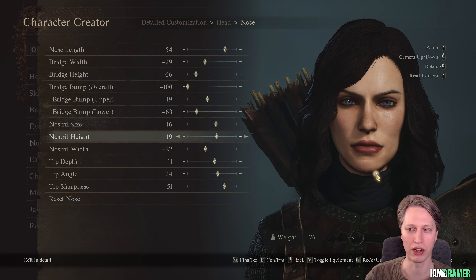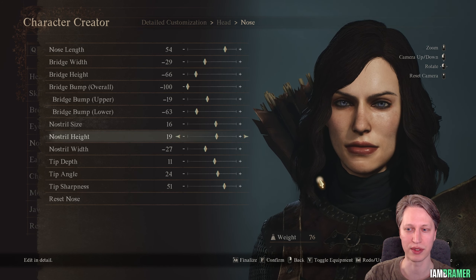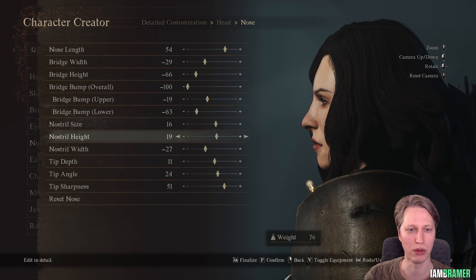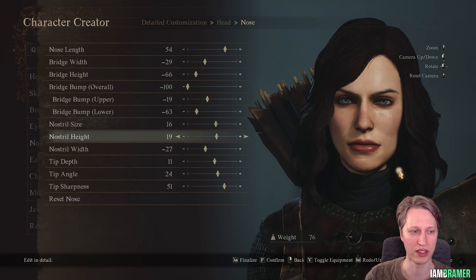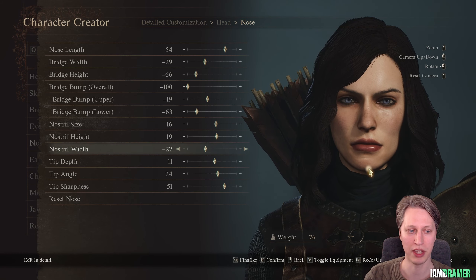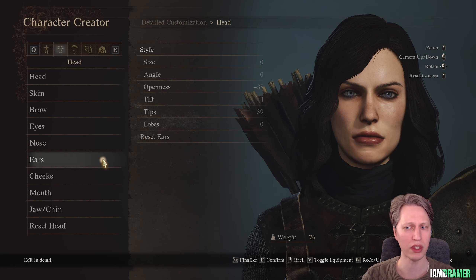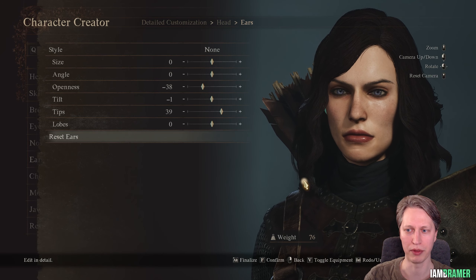For the nose: nose length 54, bridge width minus 29, bridge height minus 66, overall bridge bump minus 100, upper minus 19, lower minus 63. Nostril size is 16, height is 19, width is minus 27, tip depth is 11, tip angle is 24, and sharpness is 51. For the ears, you can't really see them — these are the values I'm at but feel free to change them.